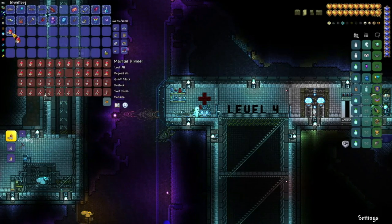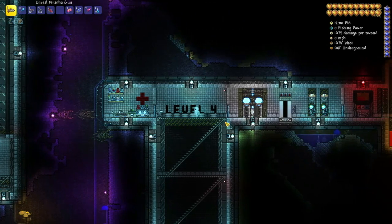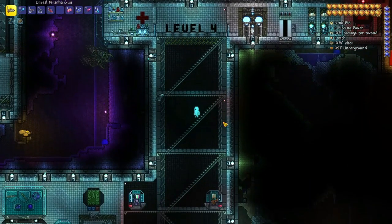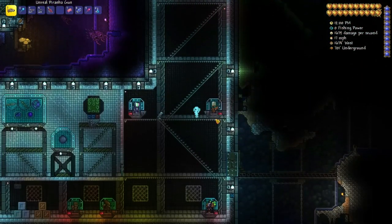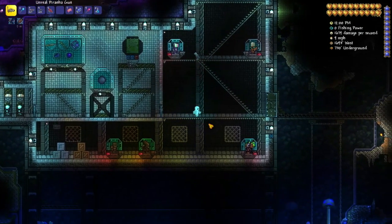We're going to stop at the level 4 med bay here and top off — you can never have too many potions, you never know. And we're actually starting to get into the heart of this SCP containment facility. Look at some of these characters.